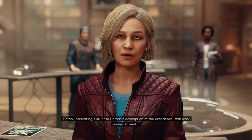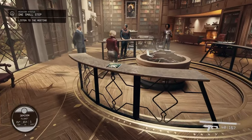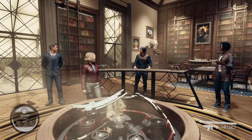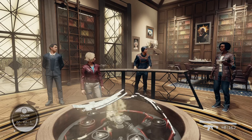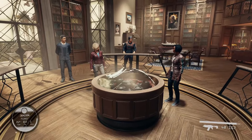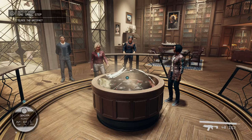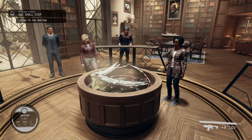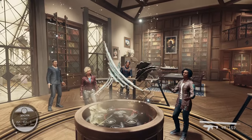Interesting - similar to Barrett's description of the experience with less embellishment. Skill magazines, just like most of the other Bethesda games, Fallout 4. 'This is the greatest mystery in the universe - why couldn't it be part of the ultimate mystery?' We know the artifacts react to each other - the pieces we already have move when they're in close contact. There's a little altar here. Looks like this place was built for these things we're finding. But we just started finding them and this place has been around forever - probably a hot tub or something.